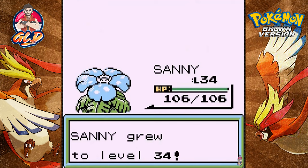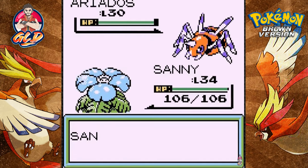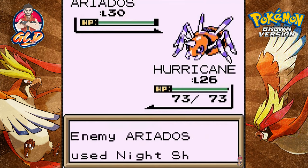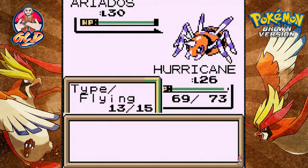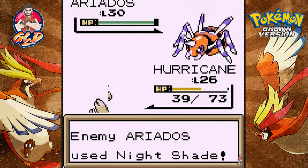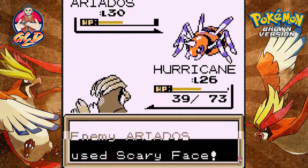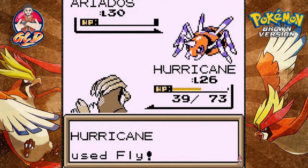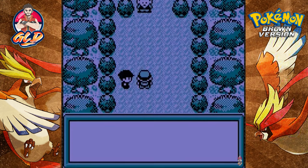Sunny grows to level 34, and here comes Ariadose. Let's go straight to Hurricane — about to feel the hurricane! Fly attack misses — god dang it. Here's a Constrict attack and a Night Shade — this is ridiculous. Night Shade deals damage equal to our level. This Ariadose is getting on my nerves. Come on, fly attack — say goodbye to Ariadose! Yes, I defeated you — suck it!